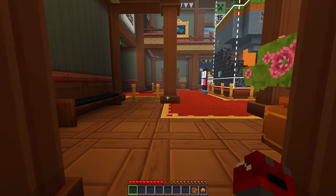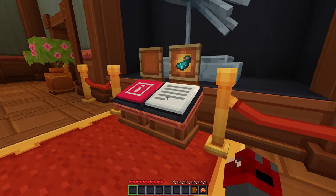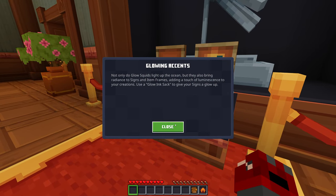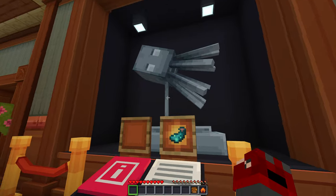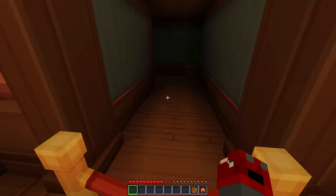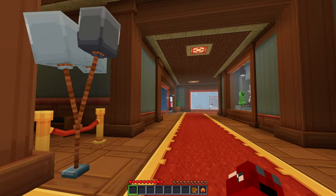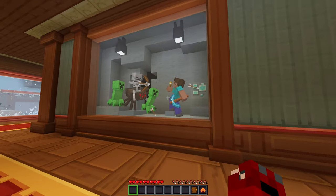Interesting — a grass table and a torch, I like the painting. That's pretty much it up here, let's head back down. This should pop us on the other side — yep, alright cool. Glow squid: not only do glow squid light up the ocean, but they also bring radiance to signs and item frames, adding a touch of luminescence to your creations. Use a glow ink sack to give your signs a glow-up. That is really cool, I do like that.